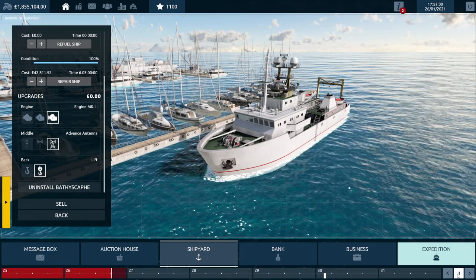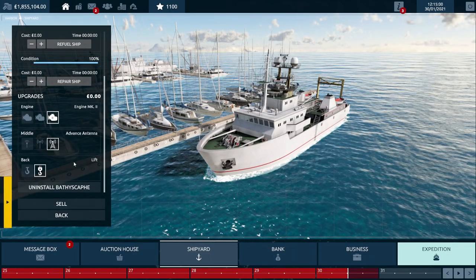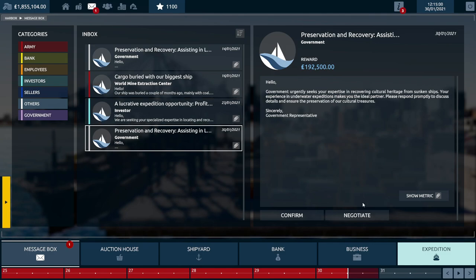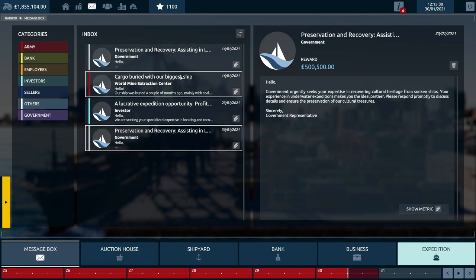There's also another device — I can't remember what it's called — but it's basically a tiny little underwater submarine thing that you can sit in. I believe you're supposed to be able to drive it around. You spend £250,000 to unlock and purchase it.